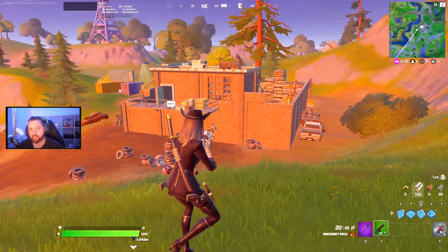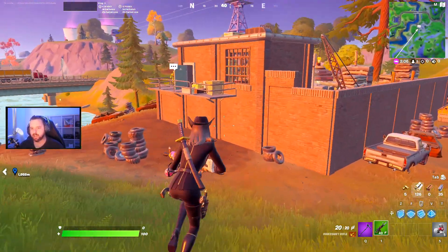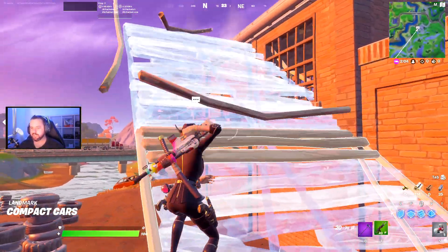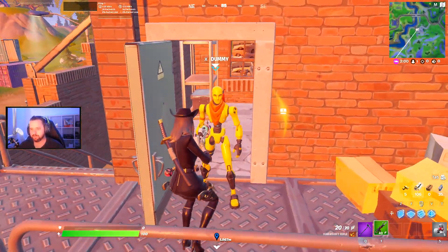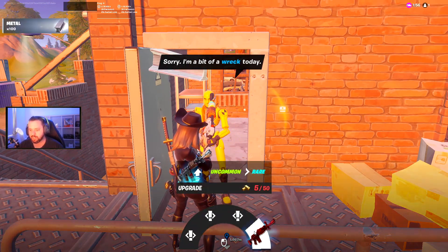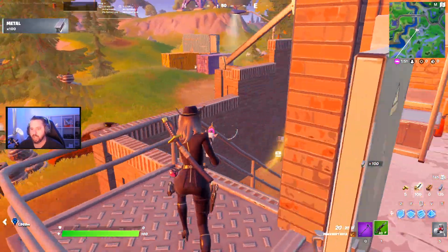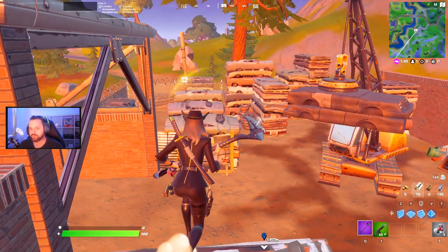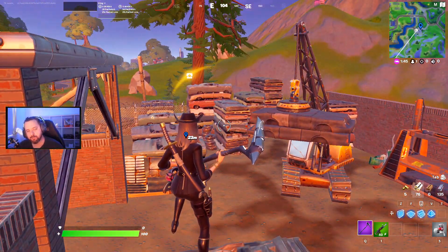The next NPC on the list is over here at Car Yard. Here at Car Yard, Yellow Dummy spawns — and he spawns every time. As you can see, you can also upgrade your weapons to the next rarity. At Car Yard, you can also get lots of metal or lots of mechanical parts from the cars here, which may be able to help you upgrade.